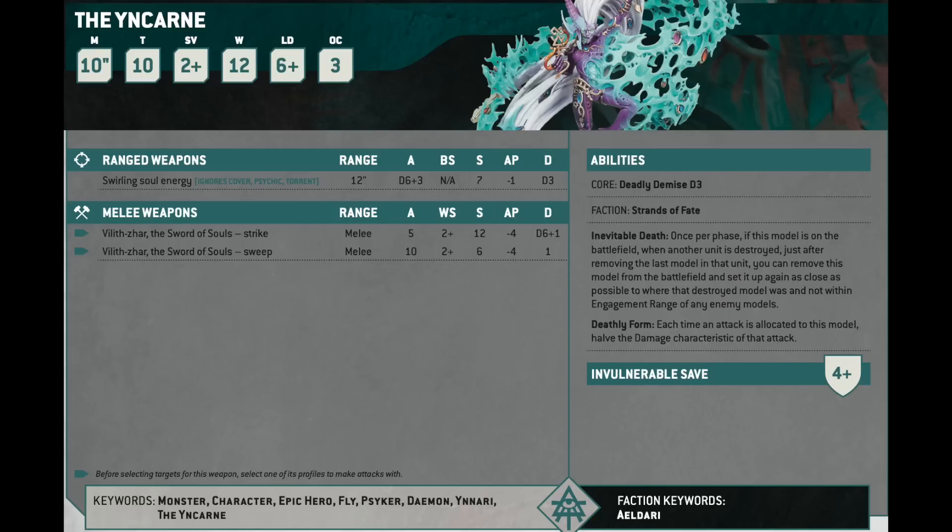The other way is to hold the Yncarne back until you've thinned out what's in your opponent's backfield — your opponent really might not be able to deal with it. It's also a really good tool for scoring secondaries that require you to be in particular places on the table, or to take objectives off an opponent, because you can shoot the unit off your opponent's home objective and have the Yncarne appear there. That's crushing. There are a lot of ways to play with this.